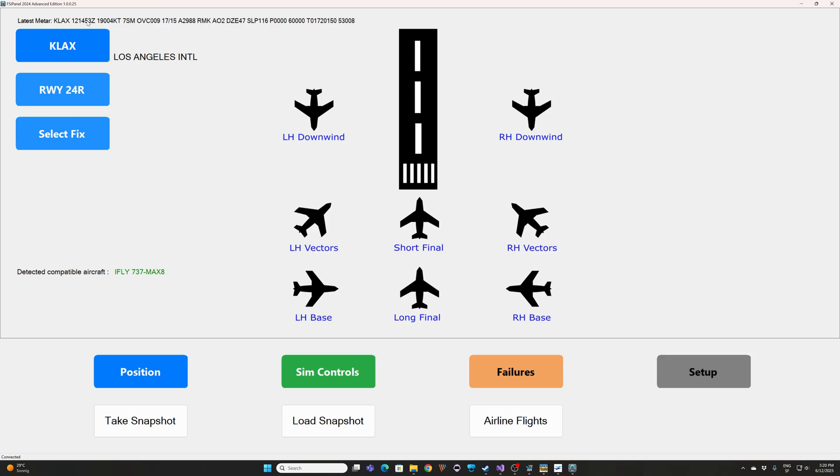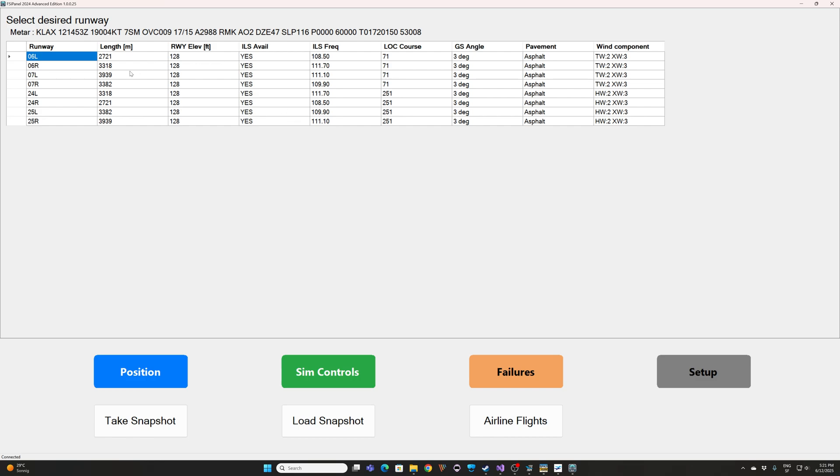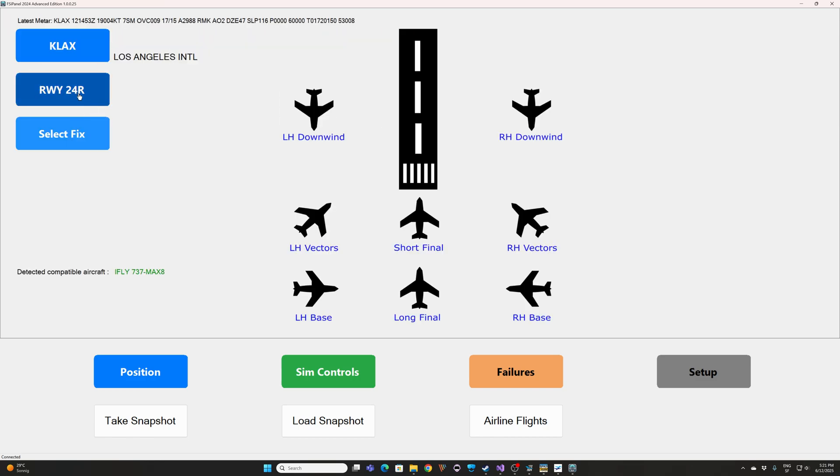When FSI Panel starts it will detect the aircraft, which takes a couple of seconds - make sure you see iFly 737 MAX 8. Now you have the live weather at the airport. This is the latest METAR from LAX and you can see the weather we will have. The altimeter setting is 29.88. We are in Los Angeles on runway 24 Right. If you want to change the runway, just click on Runway and select any runway you want.